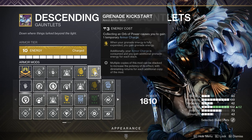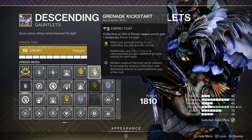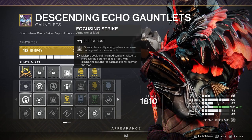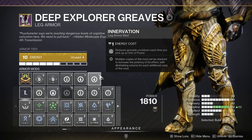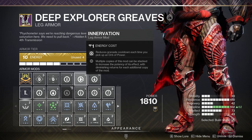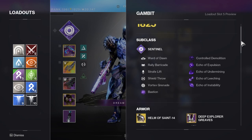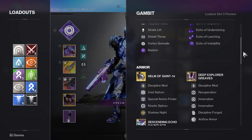I've built around grenades to keep that weakening effect up for the pulses and Unto the Breach. I'm running Double Grenade Kickstart and Focusing Strike for plenty of grenade energy to weaken enemies consistently. On legs I chose Invigoration times two for grenade cooldowns, plus Recuperation to get health every time I pick up an orb.